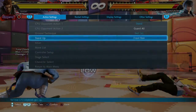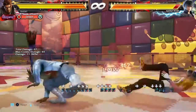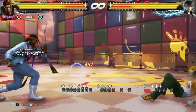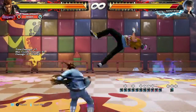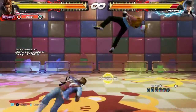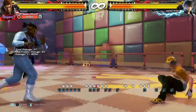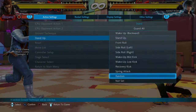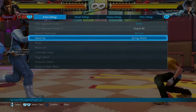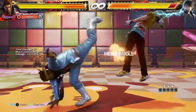You can pick a random wake-up option — doesn't matter, they'll get hit. There is one exception: the only thing that can beat out the guaranteed relax 3 at the end of this particular combo is the spring kick.